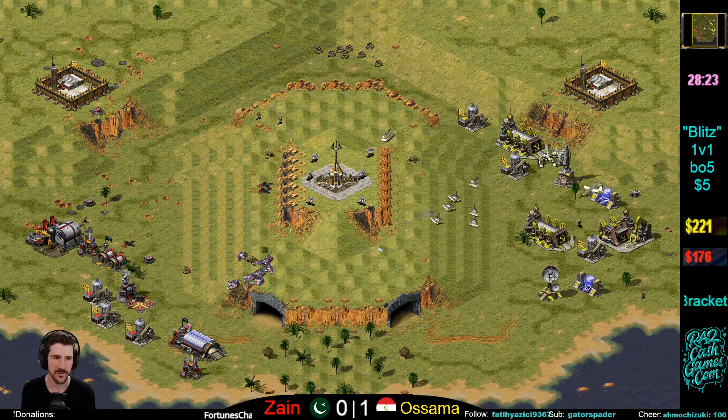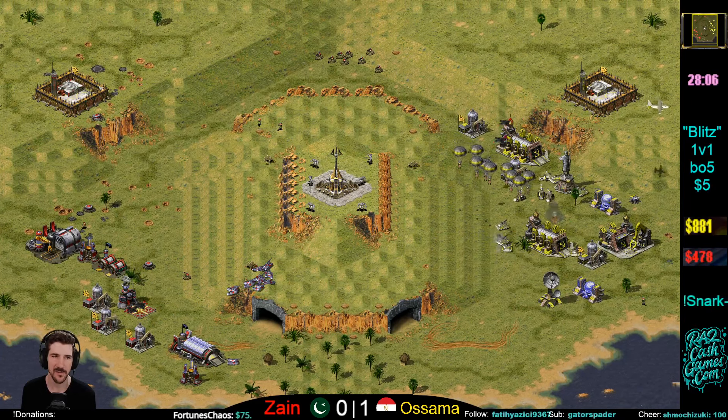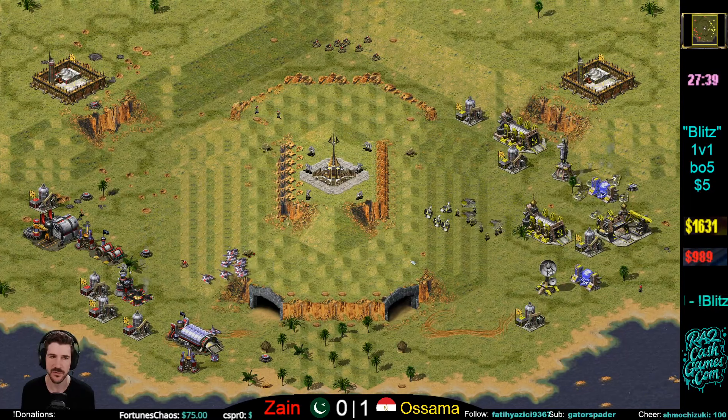Zane makes it through that first rush. That early push didn't get too much done — it took out a little bit off his expansion, but the airport is still standing on the top, which is nice. Similar to Doom — if you lose your oil on the top cliff, it's going to be difficult to build up to it.